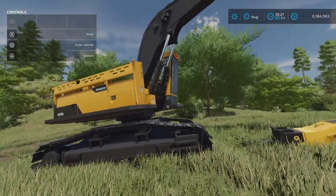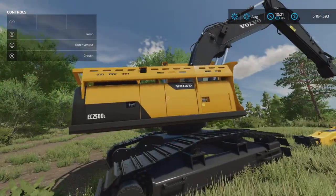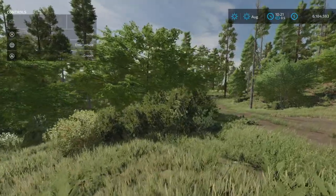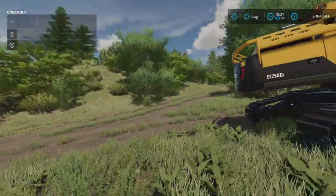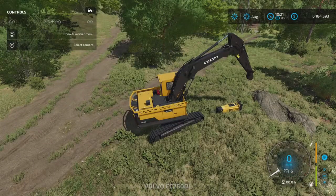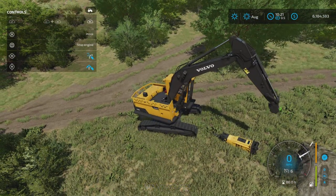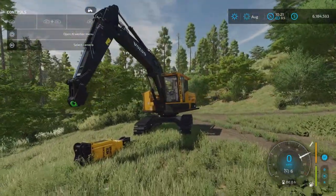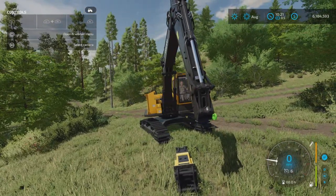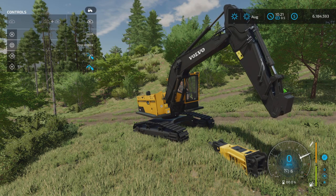It hooks up to the back of an excavator — I'm using the Volvo here, and I also have a modded one I'll show you as well. Let's hop in, turn on the excavator, and position the front. Make sure when you're picking it up you're facing it this way and watch your adjustment.